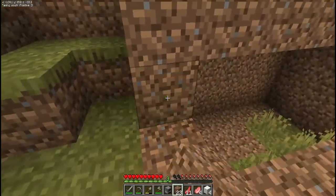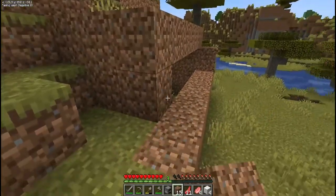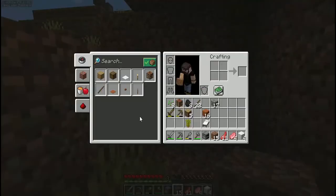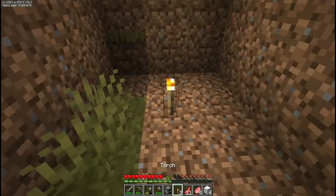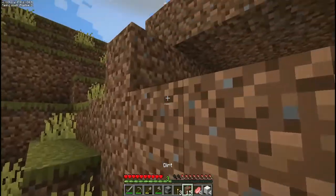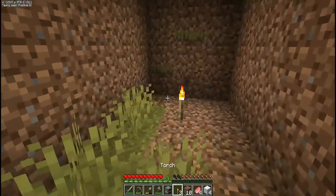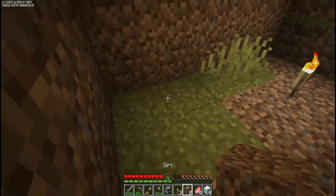Before you completely seal the roof, do yourself a favor and make some torches — put a stick and some coal together — and place them inside. Otherwise you are going to get punched in the face in the dark, and it will not be fun.